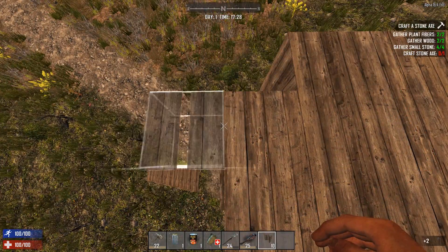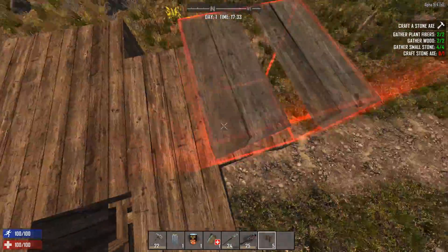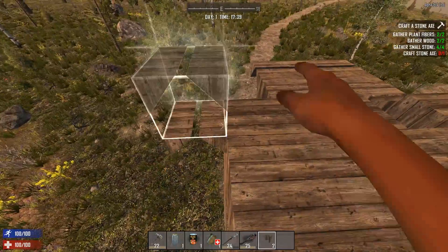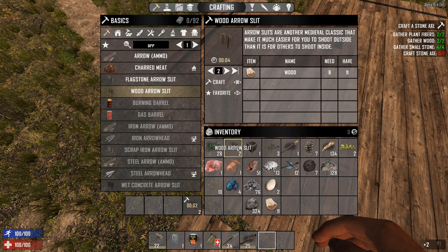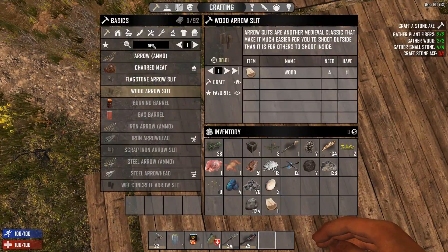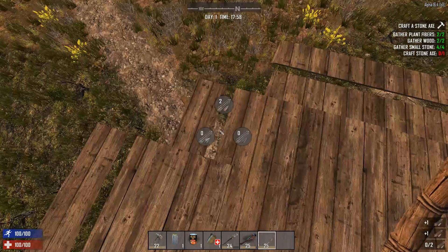Once the roof is done you can put in the arrow slits overhanging the walls. Since arrow slits give a good view below at angles as well as provide somewhere to stand when you shoot downwards, they are very useful when zombies get close to the walls. You could use iron bars or metal trussing — that would work — but those require a lot of iron. I prefer to use arrow slits made out of wood because it saves the iron for tools, which is a lot more useful early on in the game.